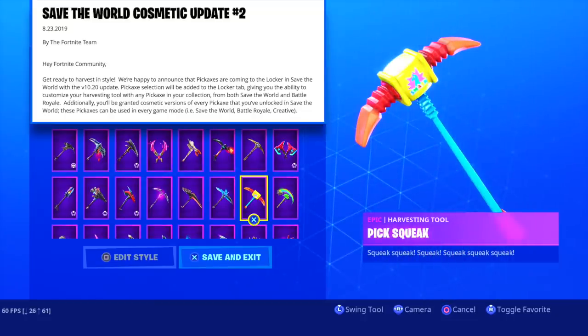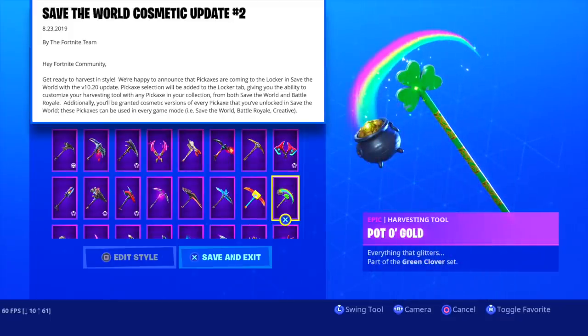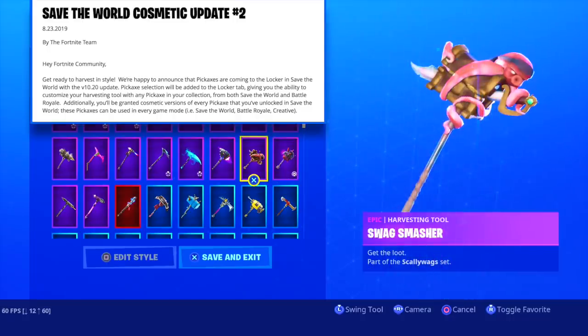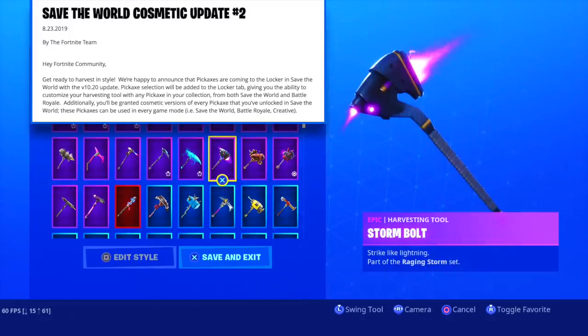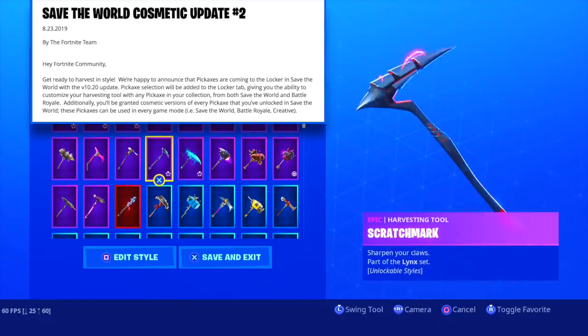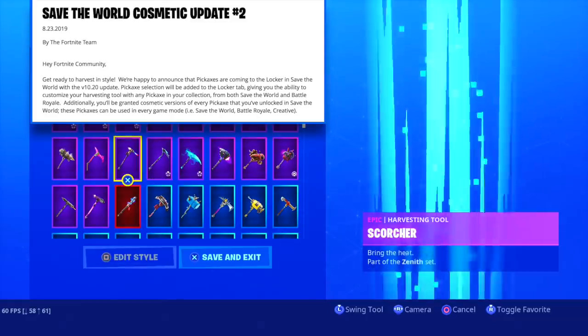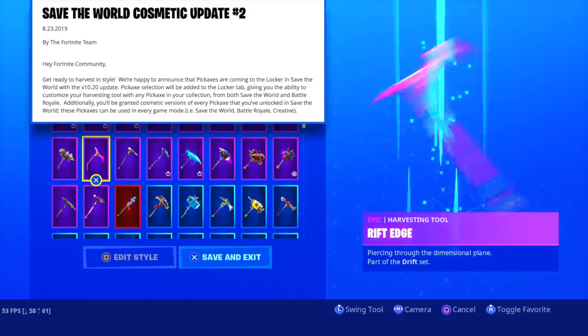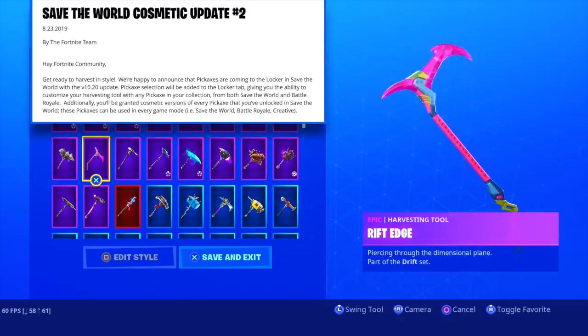The blog post reads: 'Hey Fortnite, get ready to harvest in style. We're happy to announce that pickaxes are coming to the locker in Save the World with the v10.20 update. Pickaxe selection will be added to the locker tab, giving you the ability to customize your harvesting tool with any pickaxe in your collection from both Save the World and Battle Royale. Additionally, you'll be granted cosmetic versions of every pickaxe you've unlocked in Save the World, and these pickaxes can be used in every game mode — Save the World, Battle Royale, and Creative.'